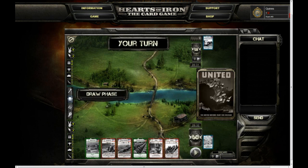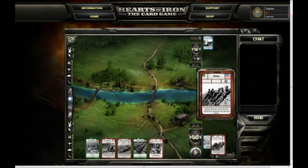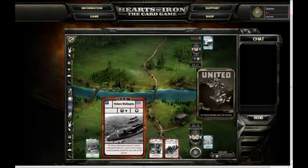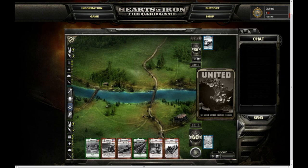The game will kick off with a draw phase. In your draw phase you can discard unwanted cards from your hand by dragging and dropping them into the ominous-looking slot in the corner — the little paper shredder-looking thing — and you can draw new cards if you're below the hand limit of six by clicking on your deck. Click the arrow in the bottom right to end your turn.